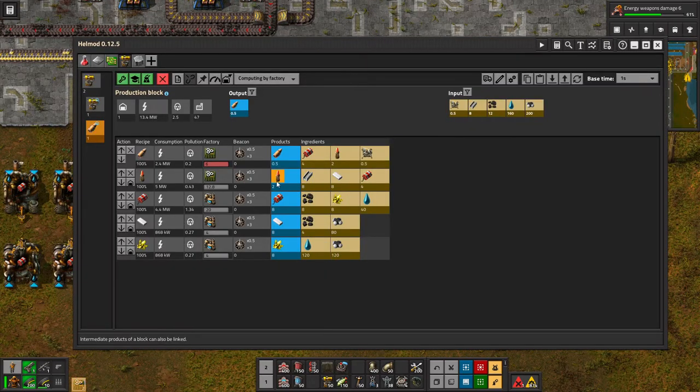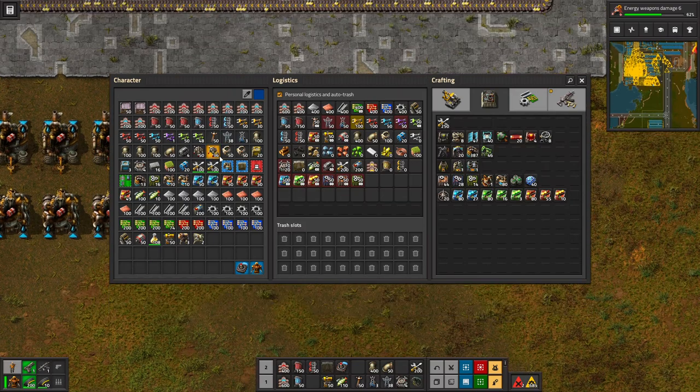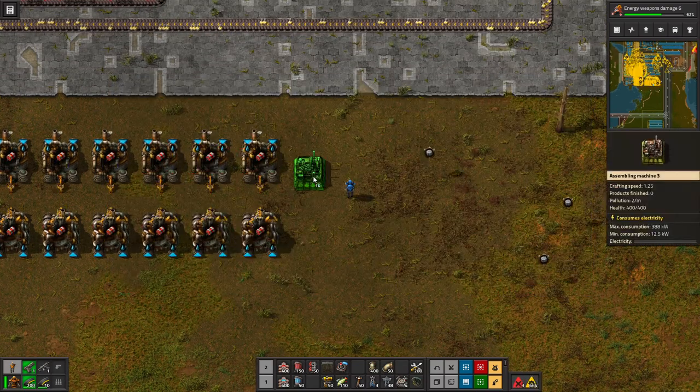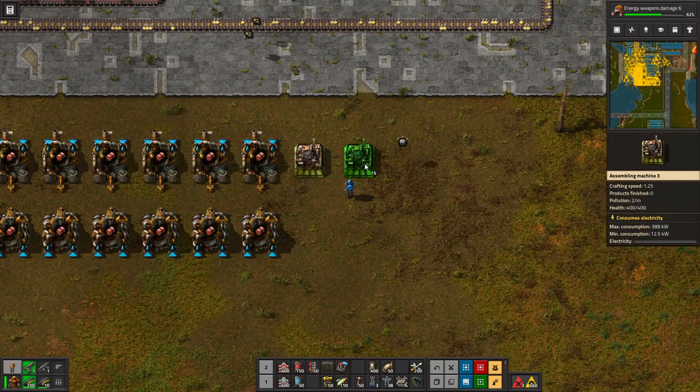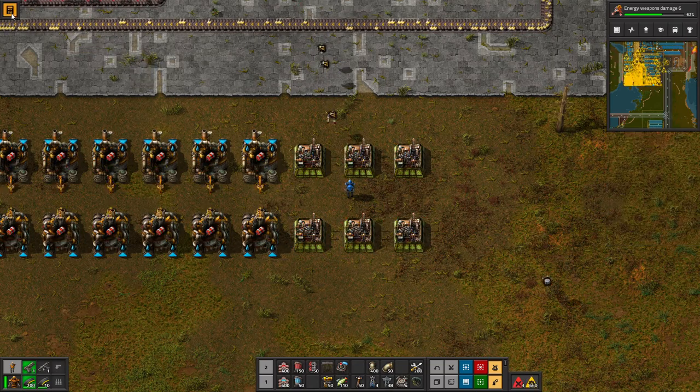How many? Six. Six of each. One, two, three, four, five, six.